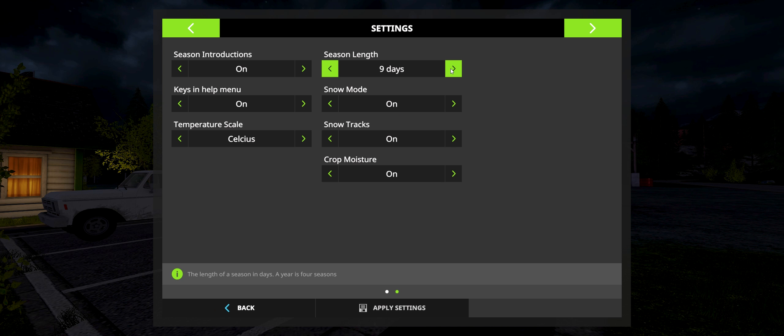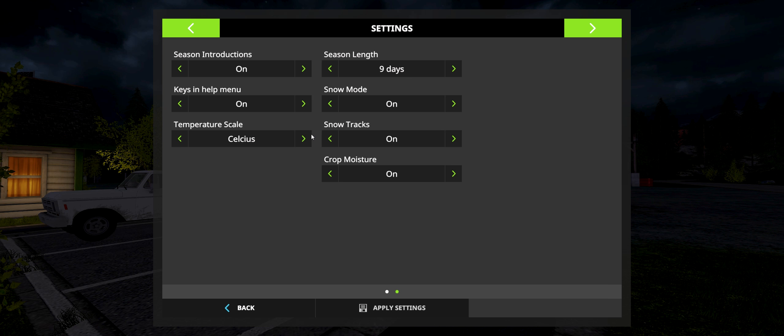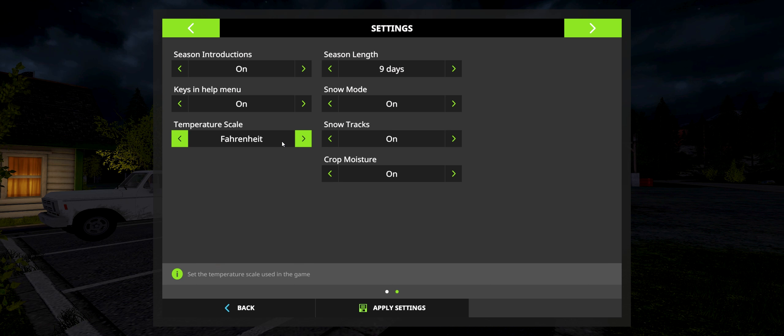Settings — we can set how long our season is. Let's go nine days. Celsius — let's put in Fahrenheit. Snow on, snow tracks on, crop moisture on.